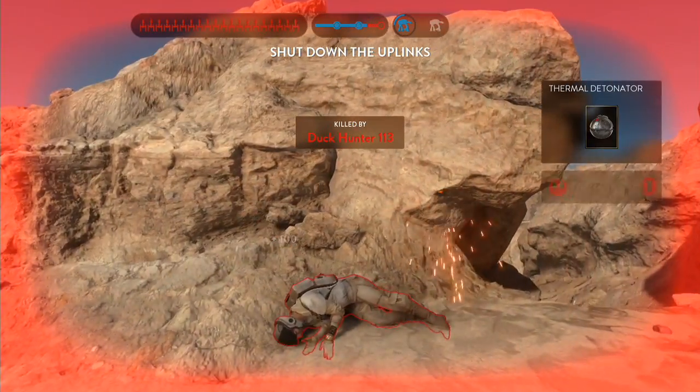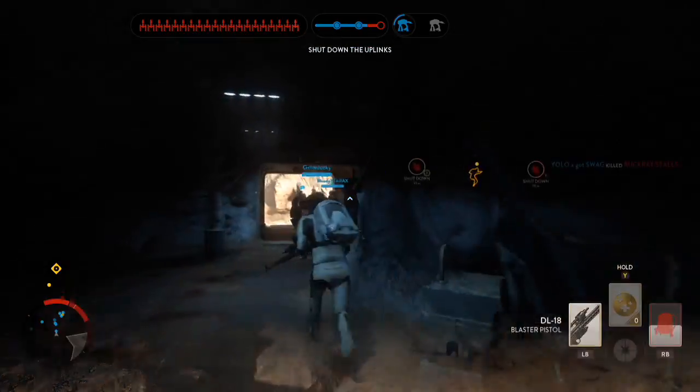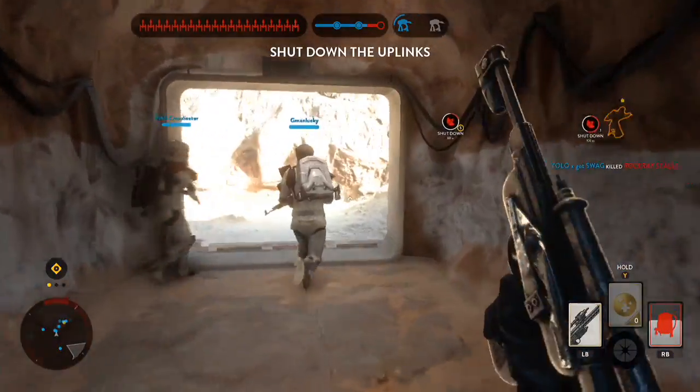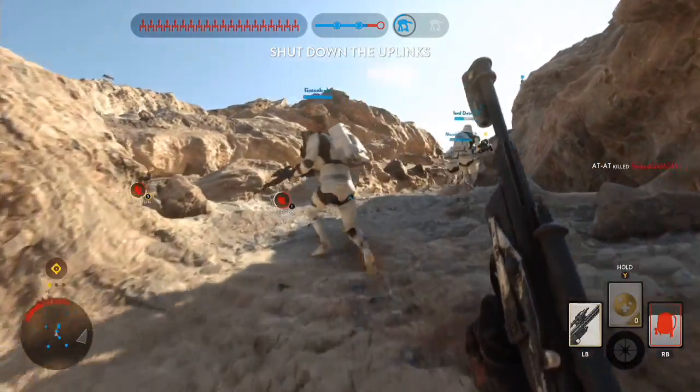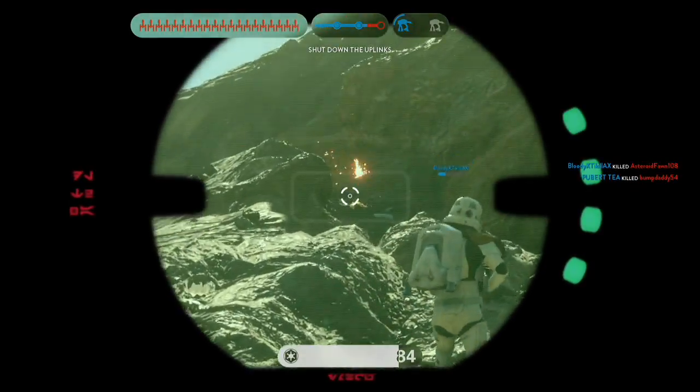Don't be afraid to hip fire, because hip fire in this game is like Halo — it's basically spray and pray. Where that little 3D line thing is on screen, that's where the bullet goes.